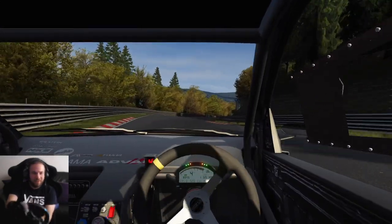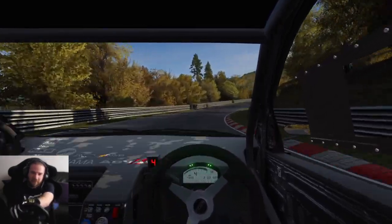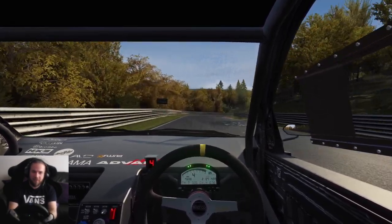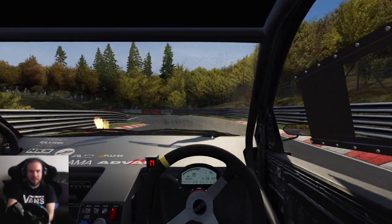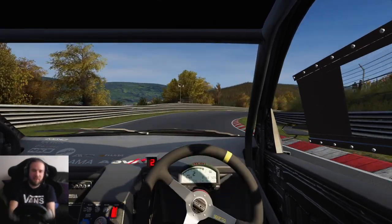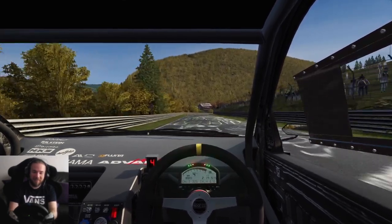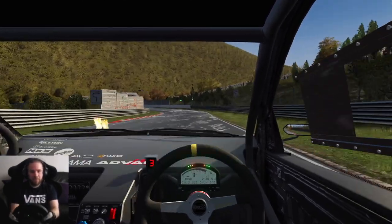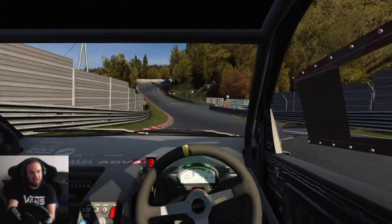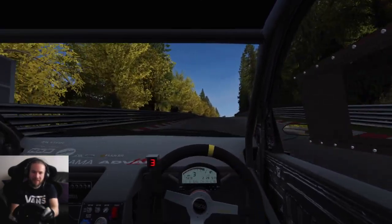Gonna have a dab, dab, and then flat out through there. Flat down to fourth, get the nose in, and then use all that aero grip — you can really feel it building there. Attack it as much as possible here. We're actually gonna go down to first, get the nose in, and then stamp the throttle. You're just literally holding on for the rest of the section there. Already up to fifth. Gonna use second here just to get the car to rotate a little bit better and get it into that curve.